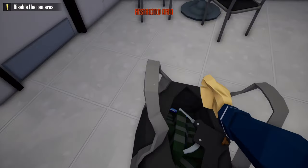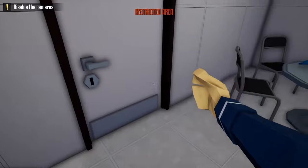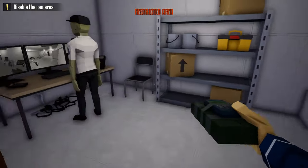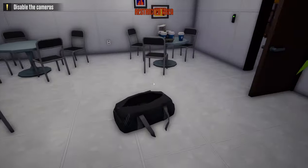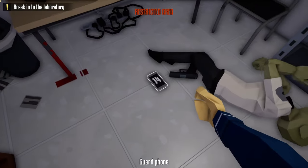After doing so, grab our duffel bag, head down these stairs, sprint through the break room, take our lockpick and unlock the door to the security room. After unlocking the door to the security room, grab one C4, place it on the right side of this guard, and once it goes off, grab his phone and do the check-in.